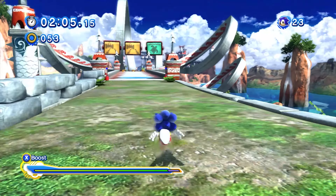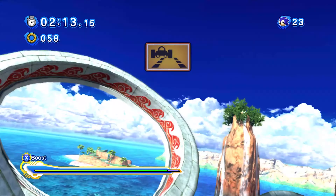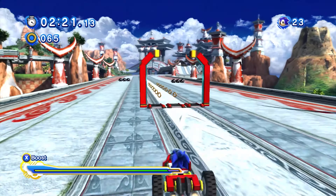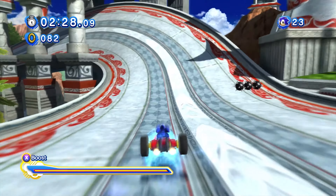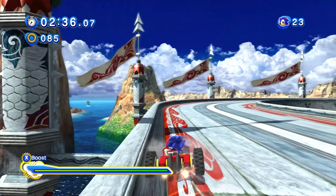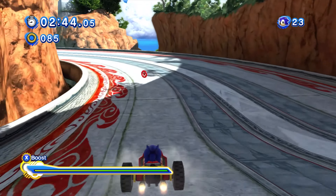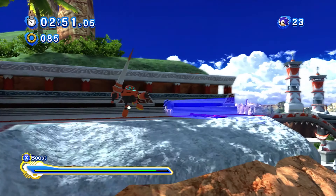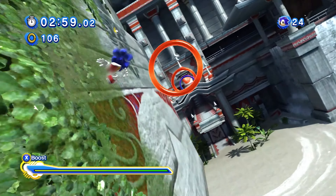I'm probably gonna end up replaying this level because there are multiple pathways - you can take a cart or the turtles. Let's start off with the cart path, and then I want to come back and show you the turtle path because they're so different. Both of these are elements from Seaside Hill and Ocean Palace. You remember this - the bobsled, I think they called it in Sonic Heroes! They even incorporated it here, which I love. You can boost, you can drift - it doesn't work very well - and you can jump. This music brings me back every time.